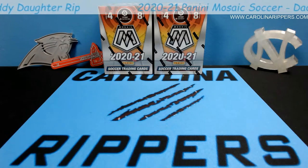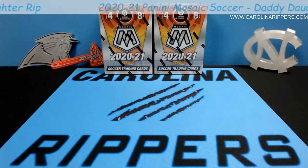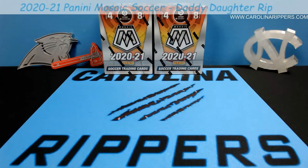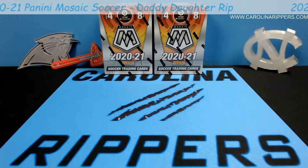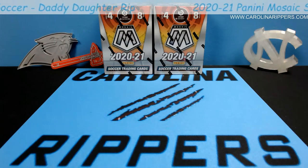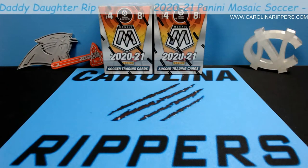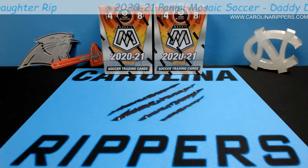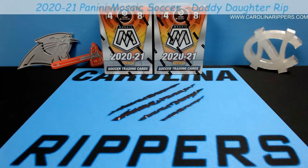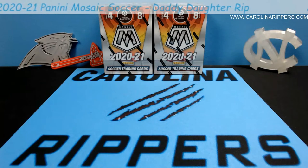So Avery is my soccer child — she loves soccer. We got these boxes, a couple of Mosaic blaster boxes, from our buddy Greg. Greg's one of our Carolina Ripper fam members. I've told him before about her liking soccer cards, and so he sent us some soccer cards before. He got us some Mosaic this time, so these are going to look different than the other ones.